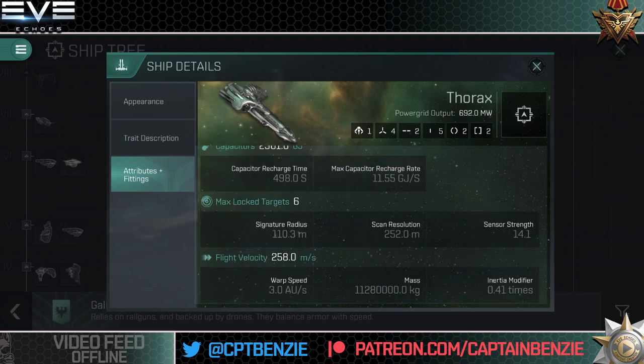The signature radius is quite large at 110.3 meters, so you're fairly quick to lock onto and not very difficult to hit — which is kind of a point with the Galente ships. You're also fairly slow at 258 meters per second, but the mass and inertia interestingly give you a surprisingly good agility rating. The Thorax is a surprisingly nimble ship — it's just slow.